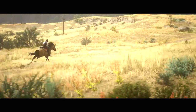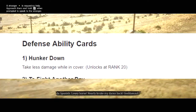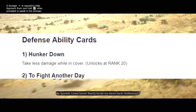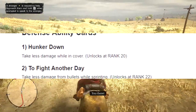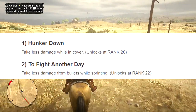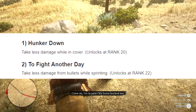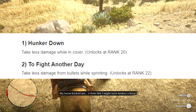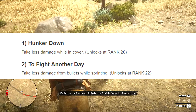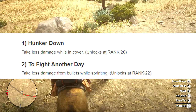This first one I have up on screen is called Hunker Down. This one lets you take less damage while you are in cover, and you unlock it at rank 20. The next defense card is Fight Another Day — you unlock this at rank 22, and it helps you take less damage from bullets while sprinting. I don't know if this one would be so useful.